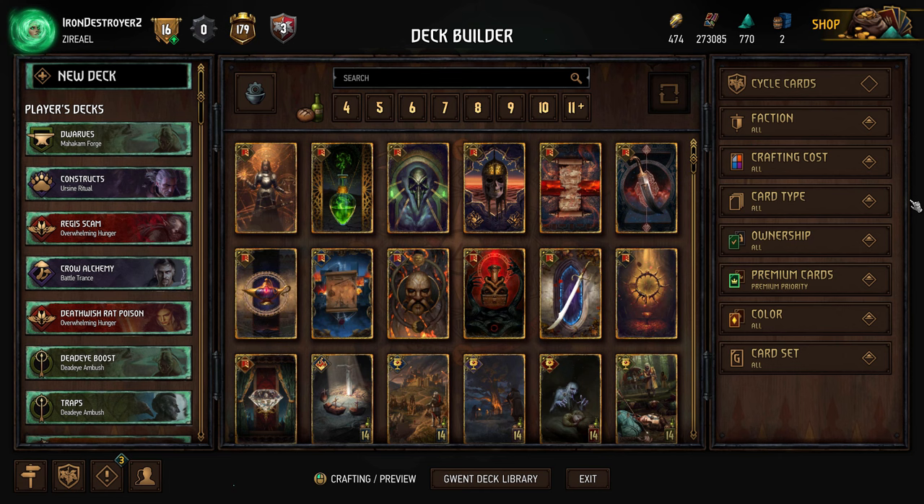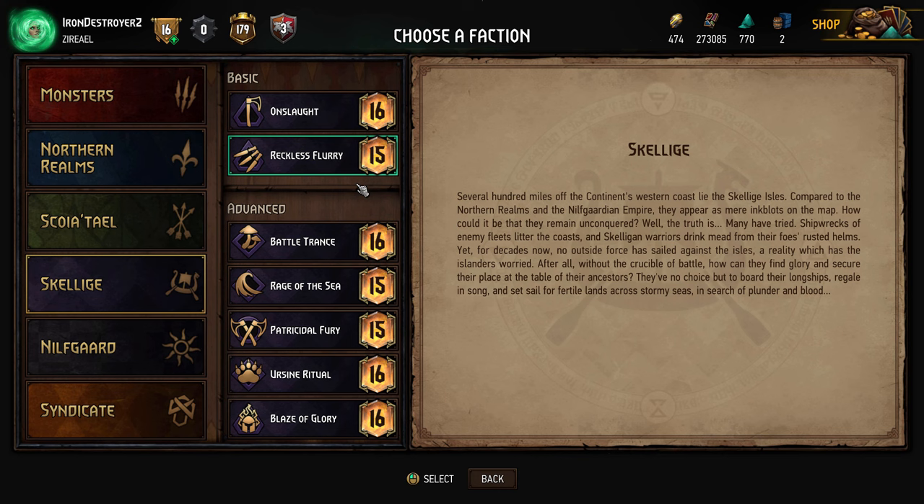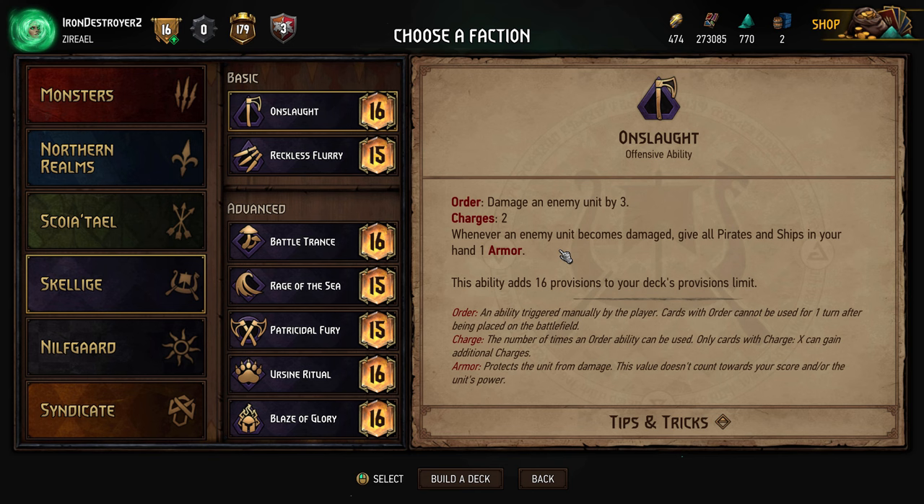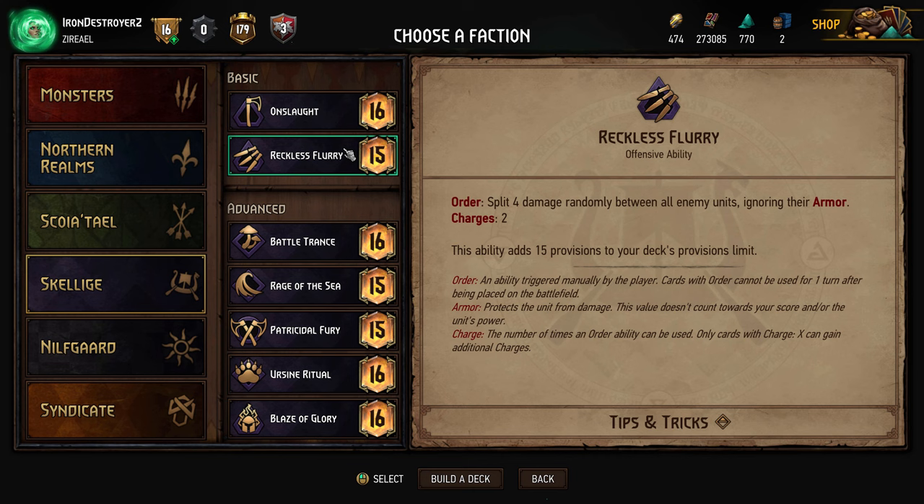Each faction has leader abilities. For example, going into Skellige, you see all these leader abilities to choose from. Some offer strong one-time effects, like Blaze of Glory. Others have effects that gain value over time — like Onslaught, which has a passive: whenever it becomes damaged, give everything in your hand one armor. Some do both. To start building a deck you need to pick a leader, but you can always change these later without having to remake the deck.